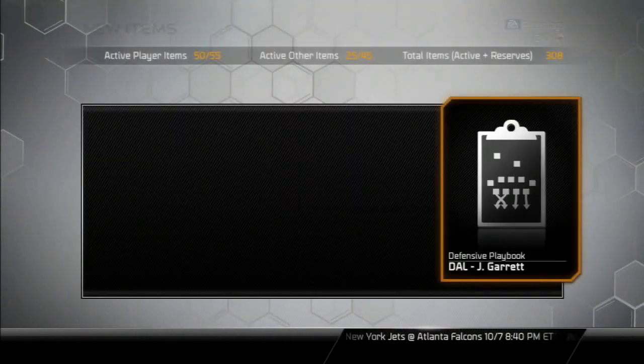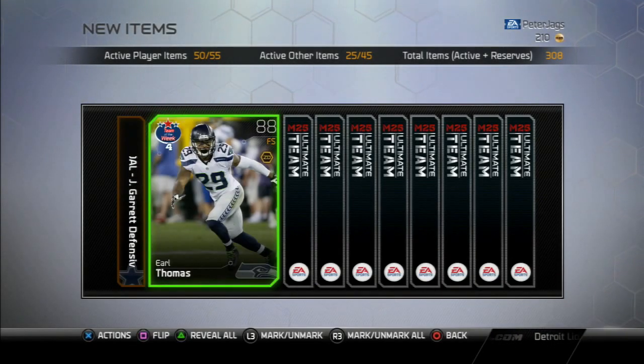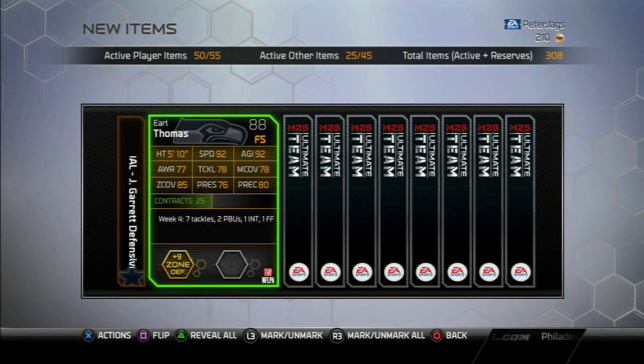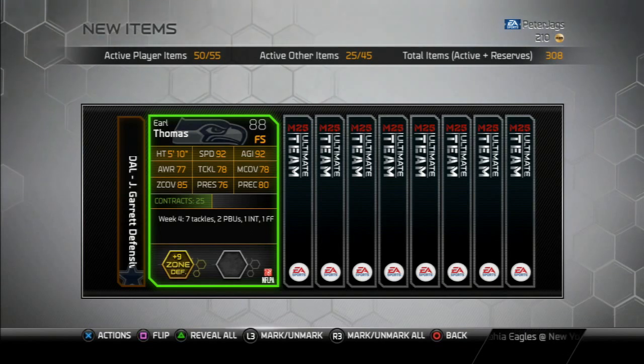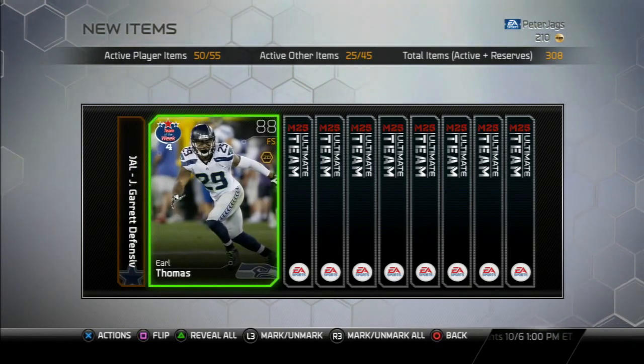We'll throw him into reserves and open this pro pack. And then the DirecTV pack, which was really nice last week — hopefully it'll be good again. Going through this pro pack: Fantasy Earl Thomas, let's go! That is maybe my first fantasy pull of the year even. 88 overall free safety, 92 speed, pretty nice coverage stats. That's a really nice pull, I'm happy to get him.